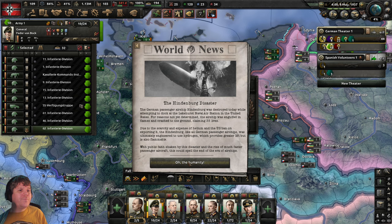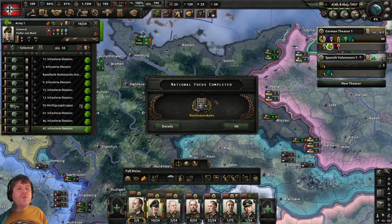May 1937 — the Hindenburg disaster. There she goes. Of course there's a discussion to be had: was this the actual hydrogen within the airship that blew, or was it the covering of the airship? There are two different sides to that — if you hadn't heard that, now you have. Oh, the humanity.